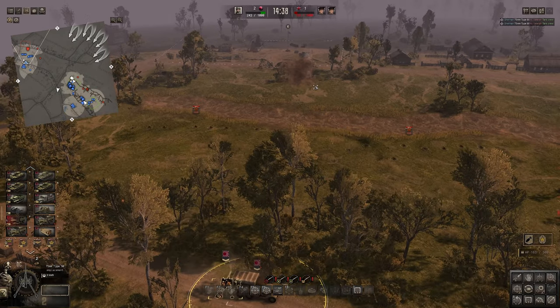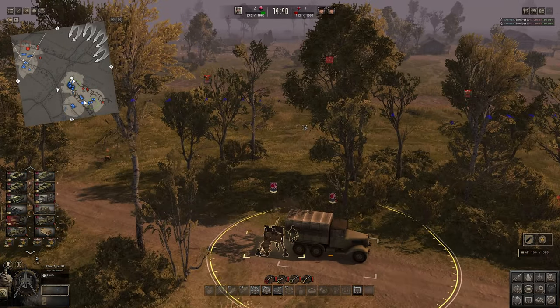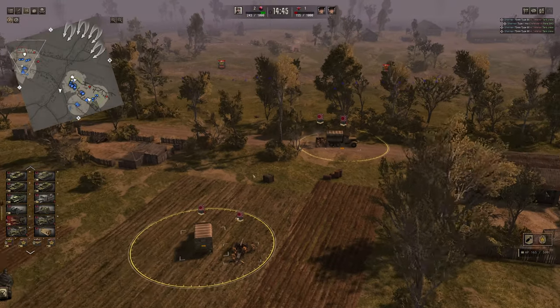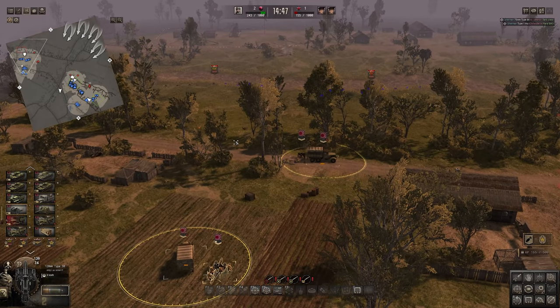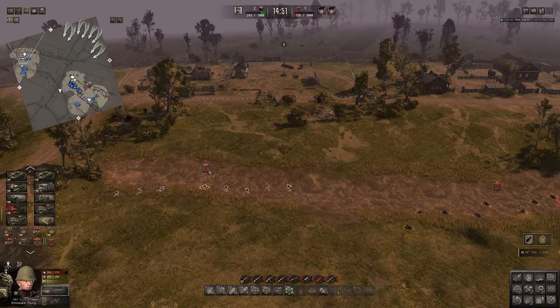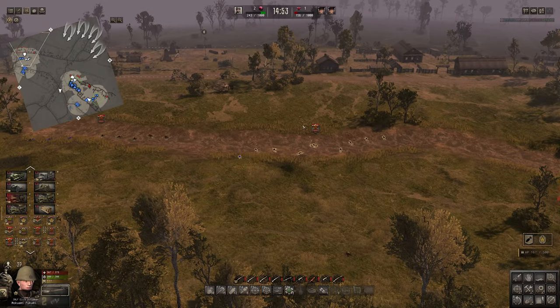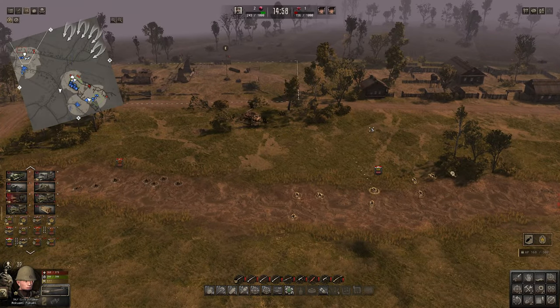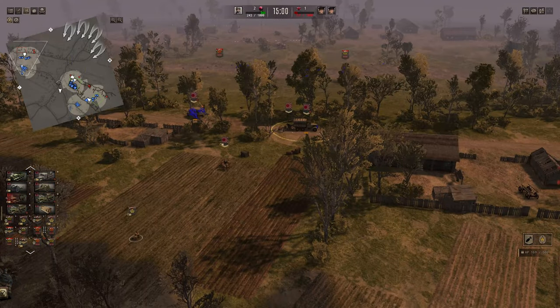The Crusader should be almost dead. This is a 75-millimeter high-velocity based on the long barrel. There we go — that's done! Now the 120 is going to move to the edge as well, and then we can use it more aggressively towards the right. Right now I can't really shoot to the right because of this building in the way.